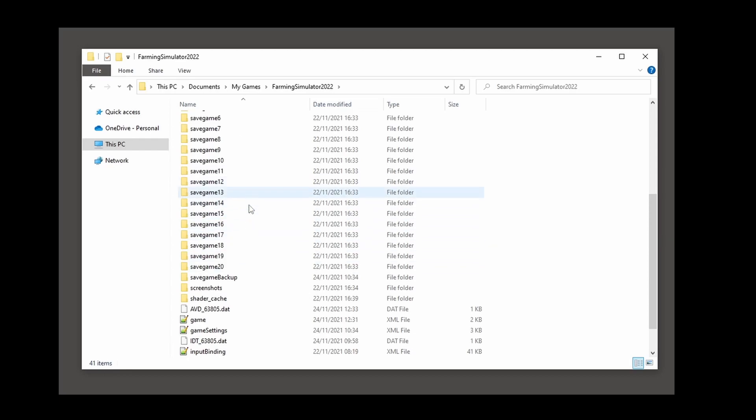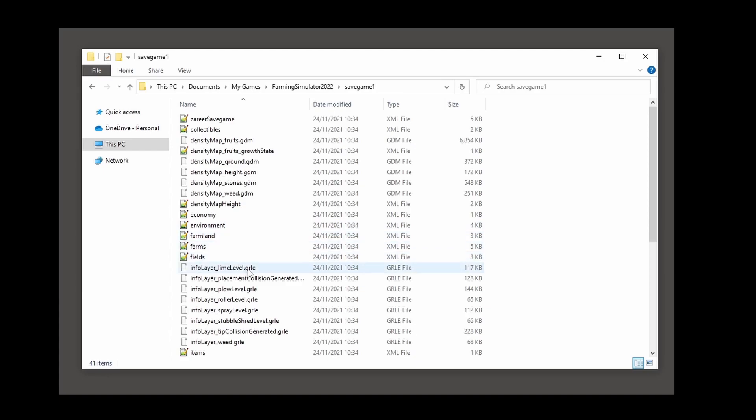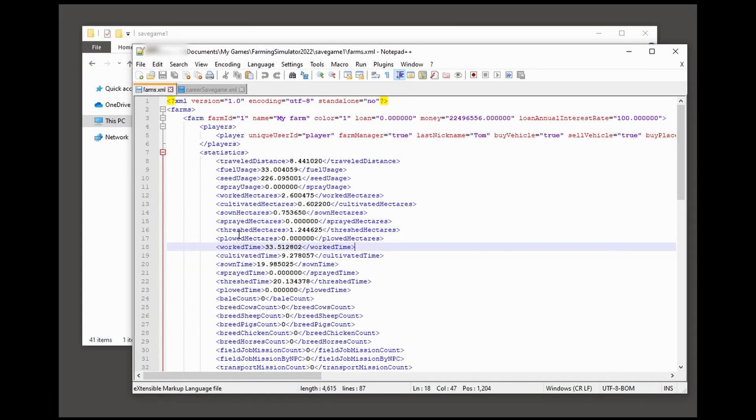Here we're just going to the Farm Sim 22 folder, opening that up, and we will now see we've got a list of all those saved game slots. We're dealing with save game number one, so we'll open that folder. The file we are particularly interested in is the farms.xml file. We'll open it using Notepad — I have Notepad++ installed, but Notepad works perfectly fine as well.